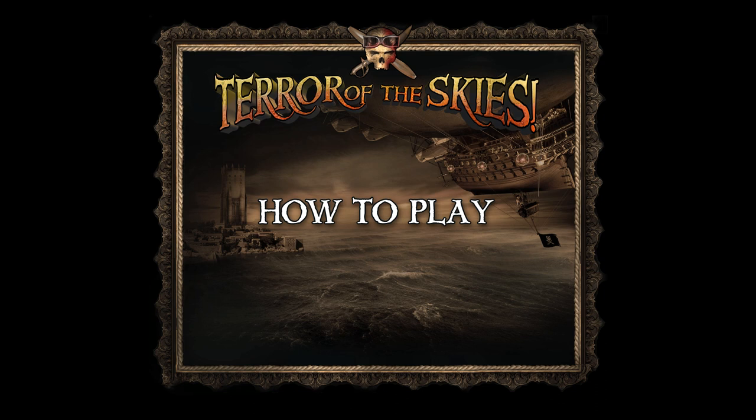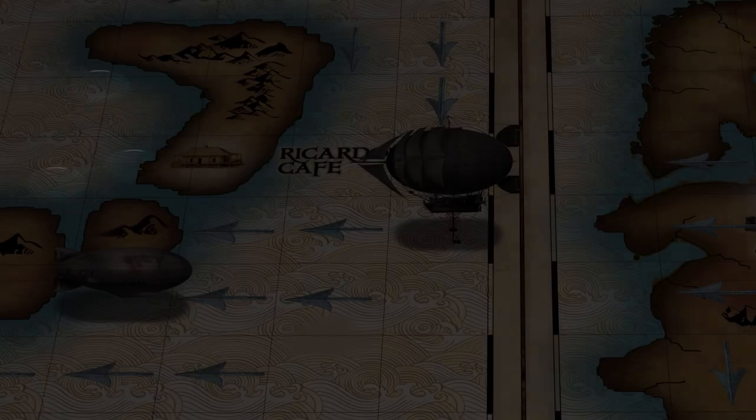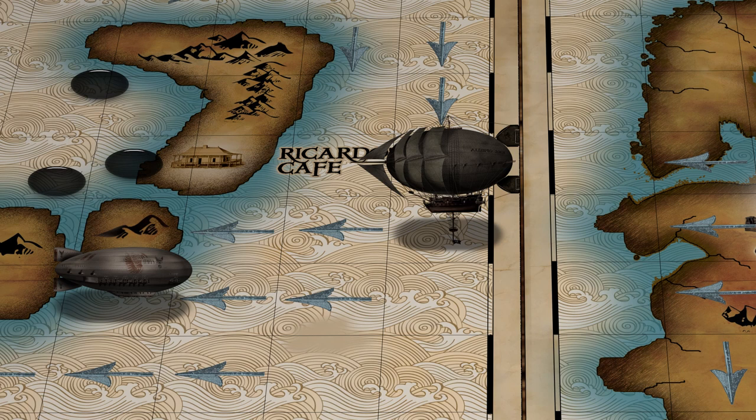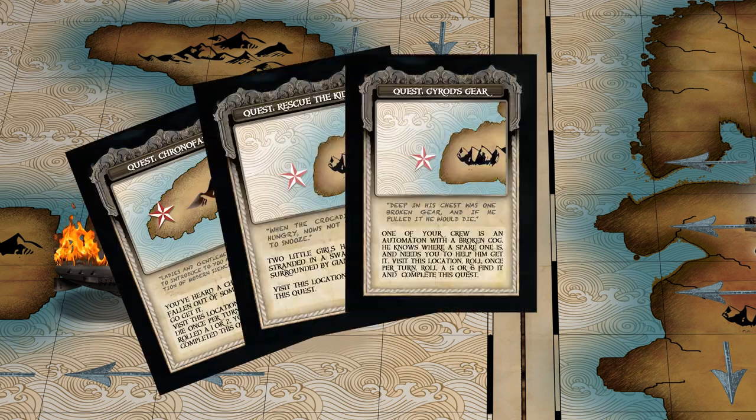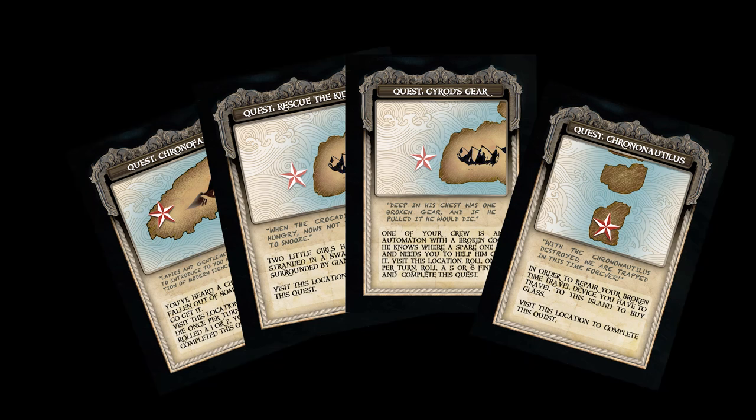The objective of Terror of the Skies is to become the only Airship Pirates by eliminating all other players. There are two ways to do this: the first is to kill all of your opponent's airship crew. The second, less violent way, is to complete four quests. We'll talk about that later.